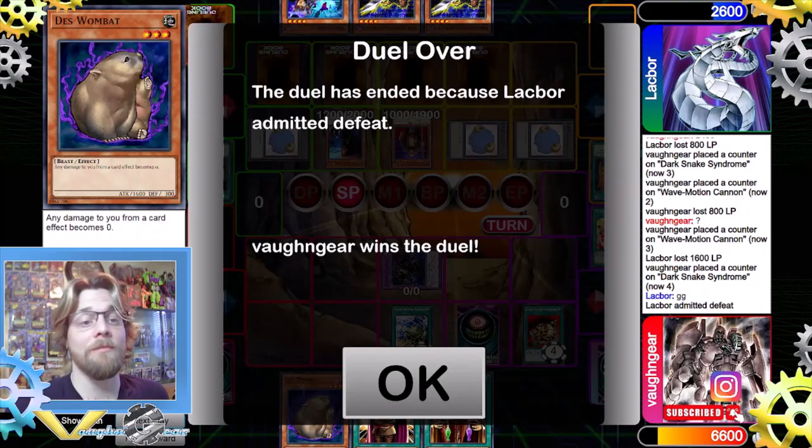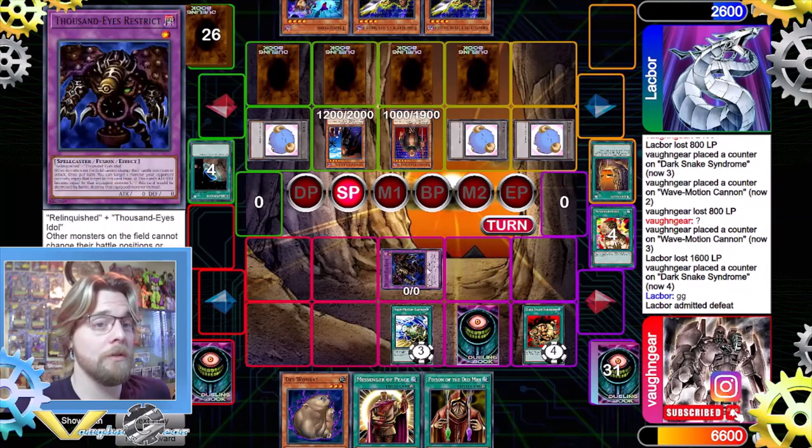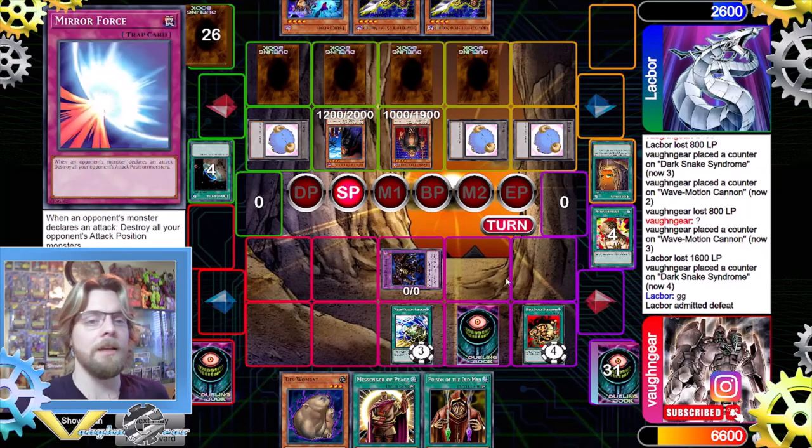You cannot Solemn Judgment the Wave Motion Cannon effect when it sends itself to the grave, so your opponent really cannot do anything against this card. Surprisingly we didn't need to do much — they should have actually used Solemn Judgment on Wave Motion Cannon. Yes, it would have cost half their life points, but you have to take that specific risk. You can't waste turns hoping to top-deck something useful when you have Wave Motion Cannon and Dark Snake Syndrome on the board. If you have to prevent something right away, you have no choice. And that's it for our match.